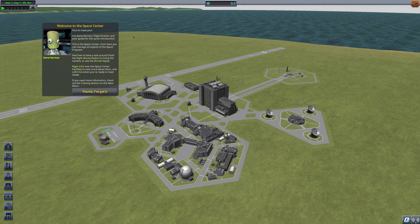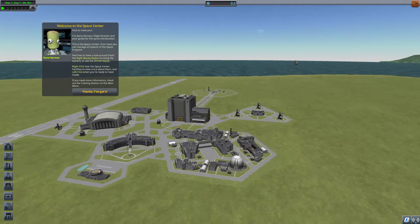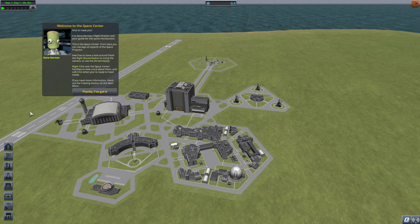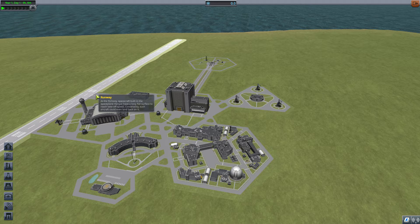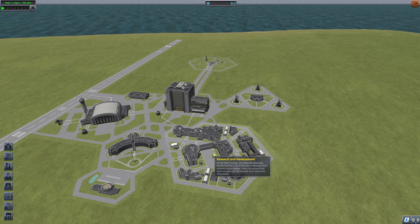We're back at the Space Center with a slightly different UI because there's a science display on top. There's a lot of old — well, not old exactly.